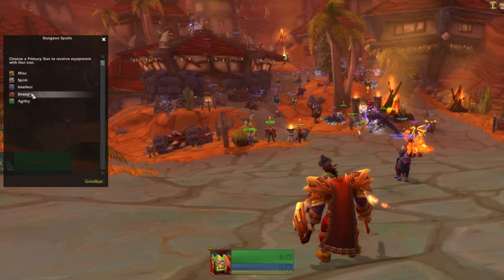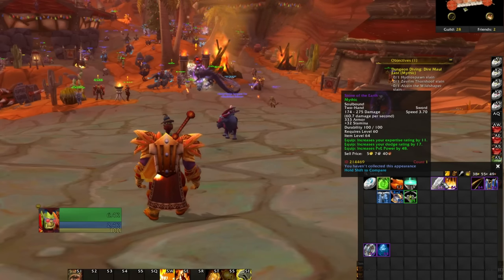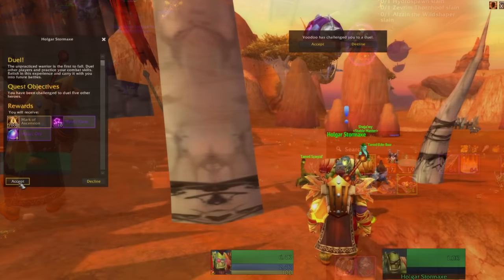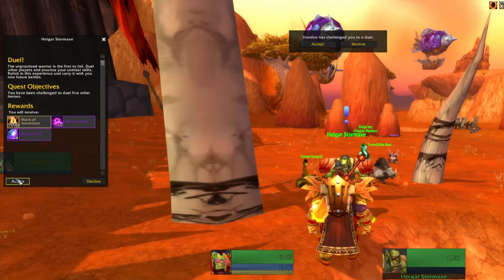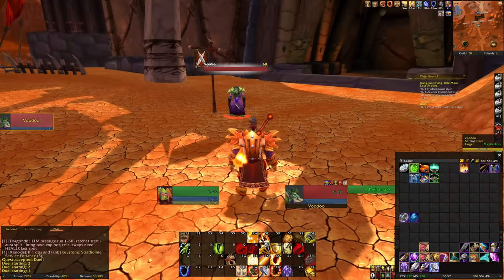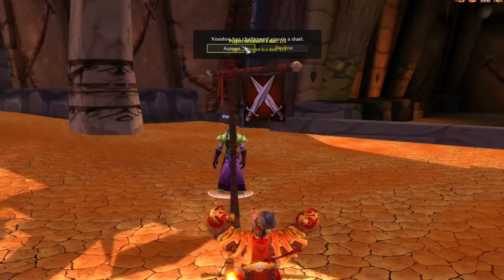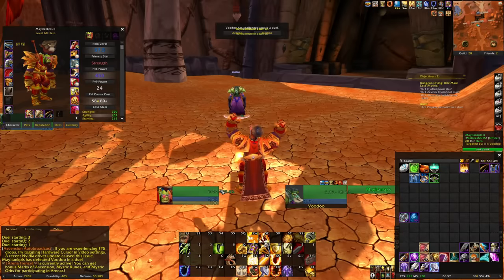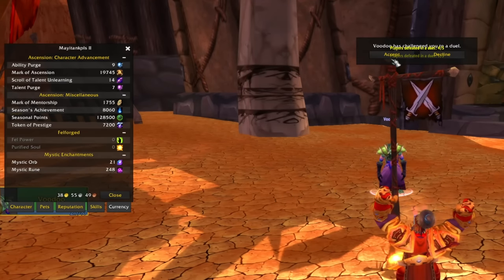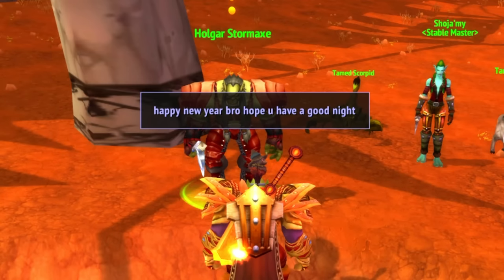We're doing the duel daily. They recently buffed the amount of marks you get — this is free marks. If you're in a party, it seems obvious but sometimes we don't think all the way — if this guy just forfeits five times, I get the freaking quest completed as well. So all we have to do is keep accepting and forfeiting, and I get a thousand free marks. My tank builds seemingly just come out better often than any of my other builds.